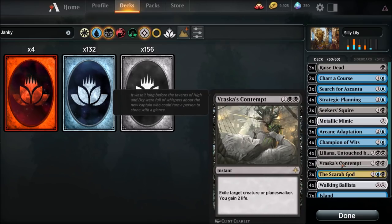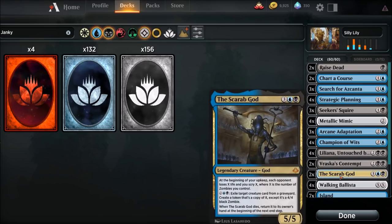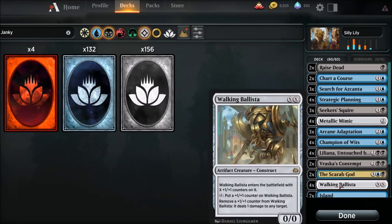Two Vraska's Contempt - at least we can destroy something out there with this deck, that's why it's there. The Scarab God, just because sometimes maybe we'll get crazy and actually win this sucker, and we have Scarab God in the deck. Four Walking Ballistas - another piece of that combo.